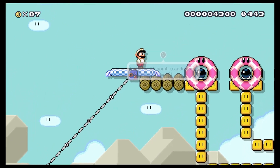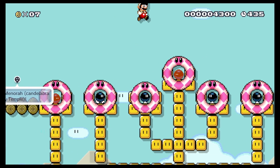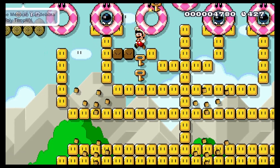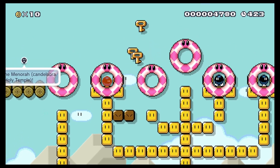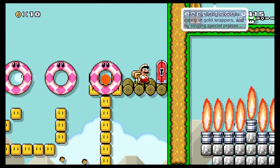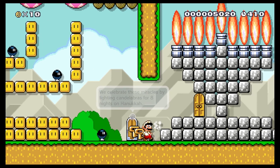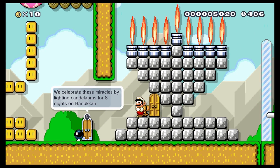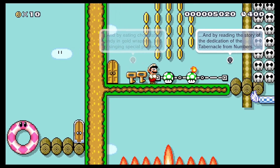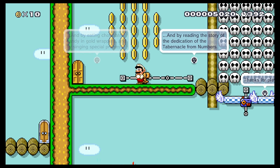And we rise to the top — light the menorah, the candelabra, in the holy temple. We get to light the candles. We got a whole bunch of keys, we lit all the candles, and now we have the menorah all lit up. We celebrate these miracles by lighting candelabras for eight nights on Hanukkah, and by eating chocolate candy in gold wrappers, and by singing special praises, and by reading the story of the dedication of the tabernacle from Numbers. Gotta get all them coins.